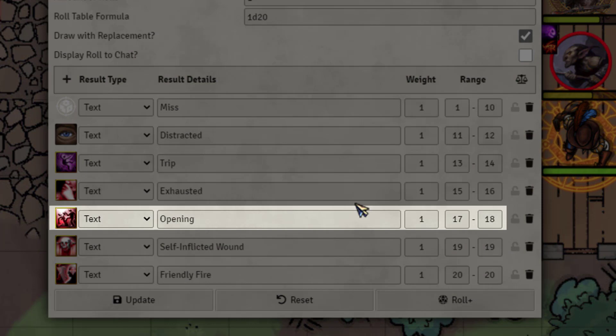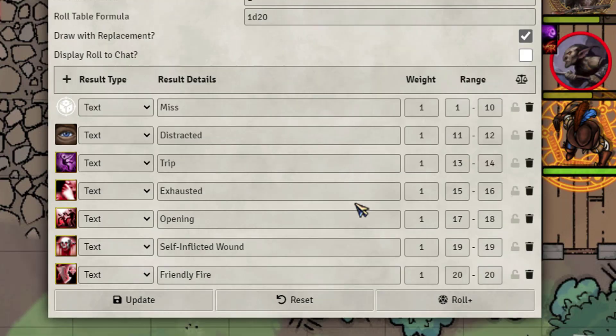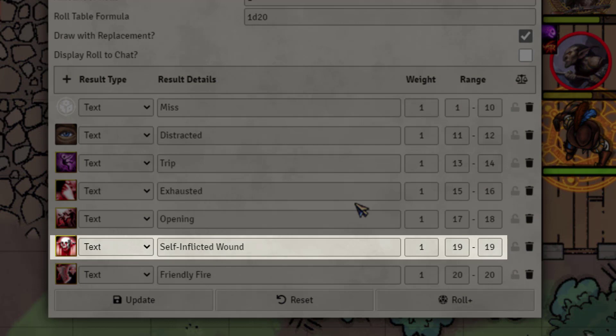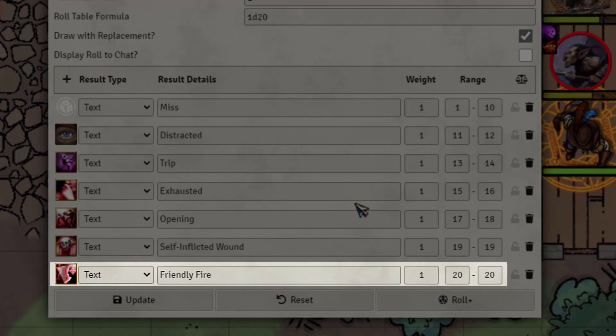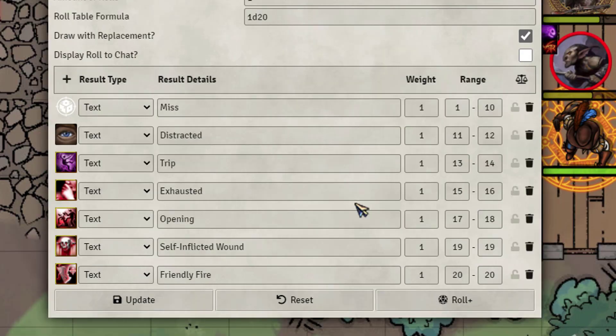From there I wanted to have an opening where it would allow an attack of opportunity, a self-inflicted wound where they'd hit themselves for a d6, and then friendly fire where they'd hit the closest friendly target next to the actual target — so they hit their buddies. I stayed up pretty late working on this thing.